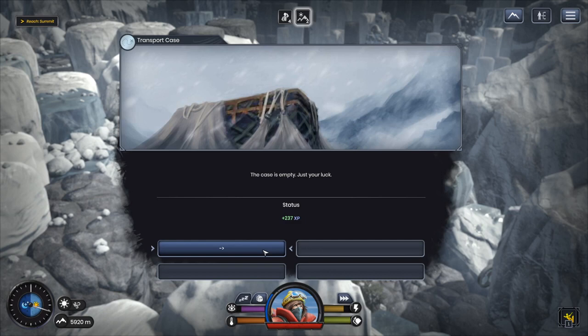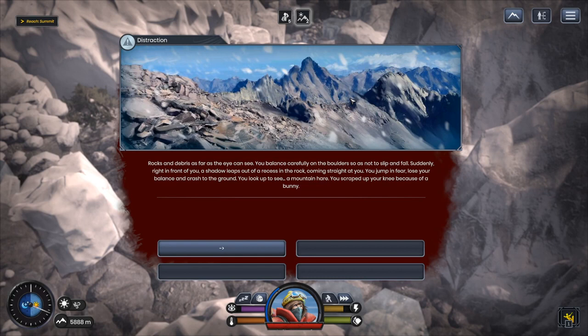Rocks and debris as far as you can see. You balance carefully on the boulders so as not to slip — suddenly a shadow leaps out of a recess in the rock, coming straight at you. It's a mountain hare! You jump in fear, lose your balance, and crash to the ground — you scraped your knee because of a bunny. Sorry Cookie, by the way — that's my pet rabbit sitting right here next to me. No disrespect, but as far as this game is concerned — stupid rabbit!